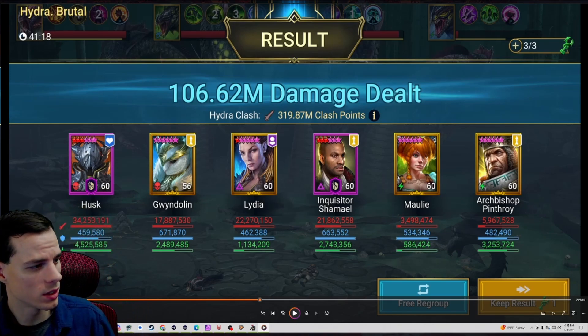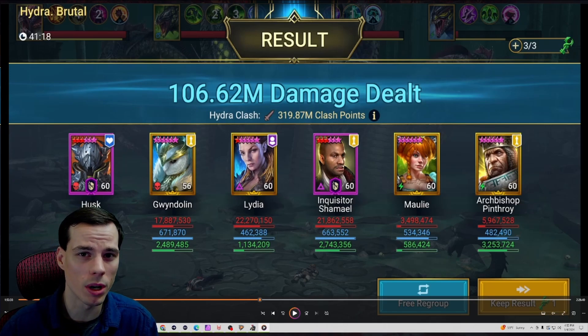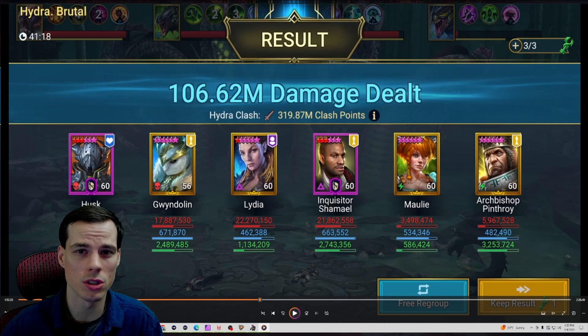We also did a brutal run with Gwendolyn in the relentless set. We can see Husk doing 34 million, so he did the majority of the damage, but a really solid showing from Gwendolyn. She didn't do as much as Lydia because Lydia is in the hex set, but when she has a relentless set and can cycle through her turns she really shines. I'd recommend having her in a team with an ally attacker if possible, or even a counterattack champion. She can pump out a lot of damage and provides a lot of utility — she was actually one of our main sources of healing with her leech.